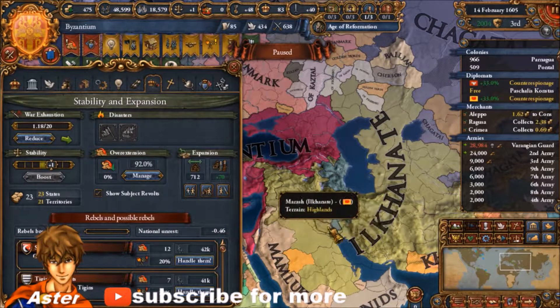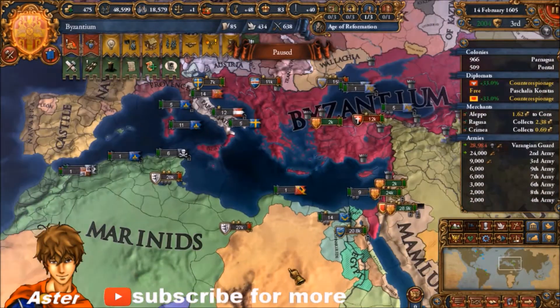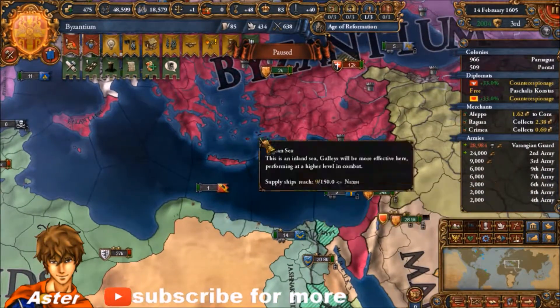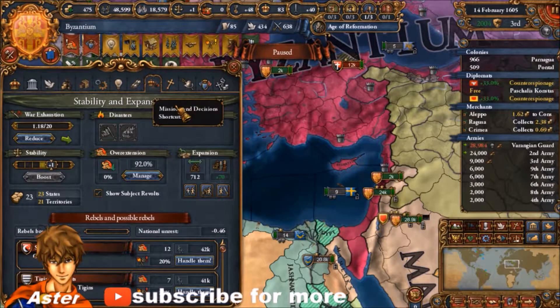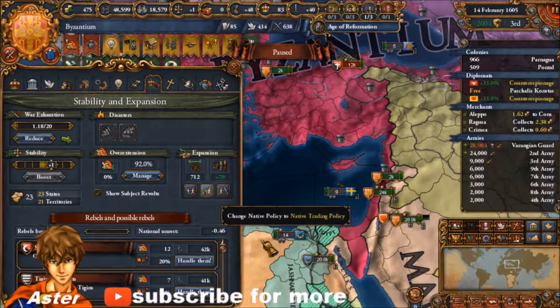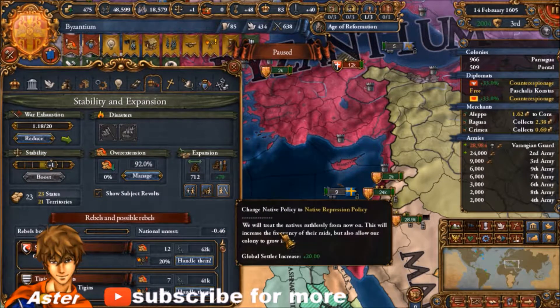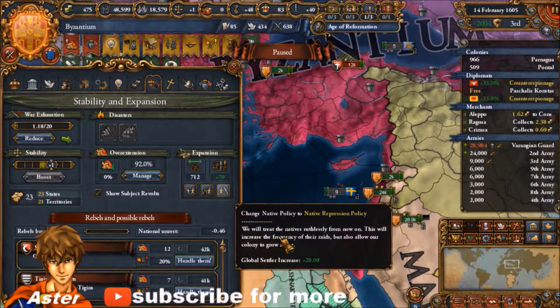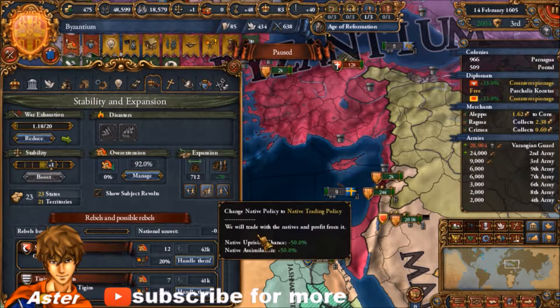I had just recently done the Cossacks DLC. I saw the advantage of the sale and bought some more DLC stuff. This wasn't discounted but it was pretty low, so I decided to get it. And we have to choose a native policy, which is pretty neat. The question is whether I should do Coexistence, Trading, or Repression. I don't think I'd do Repression — I'll go with Trading, since it gives an assimilation chance.